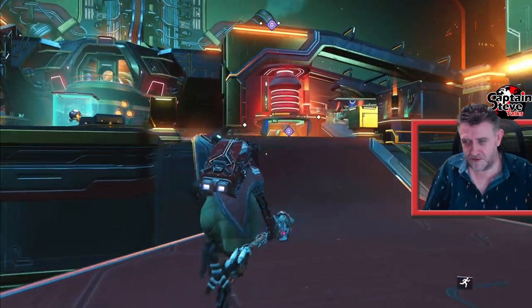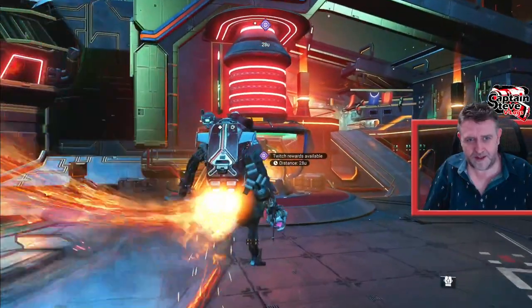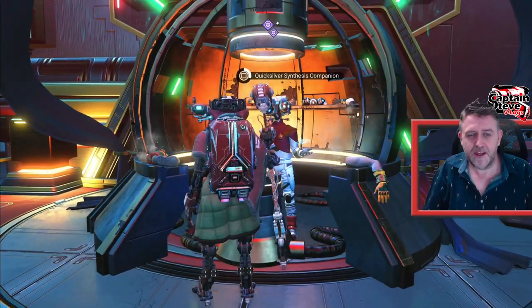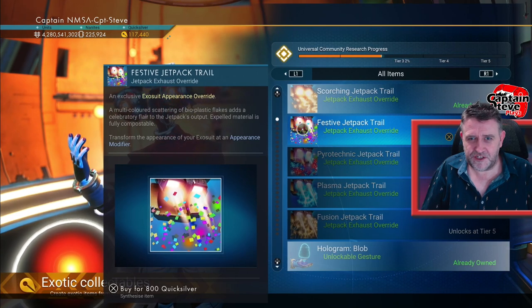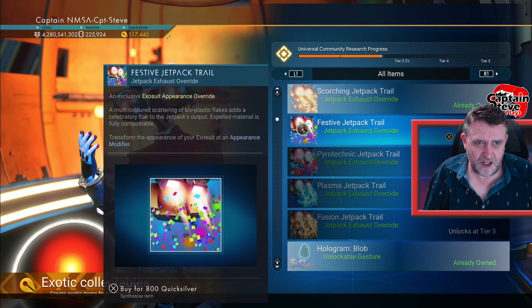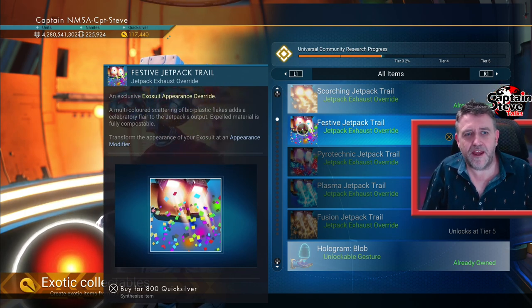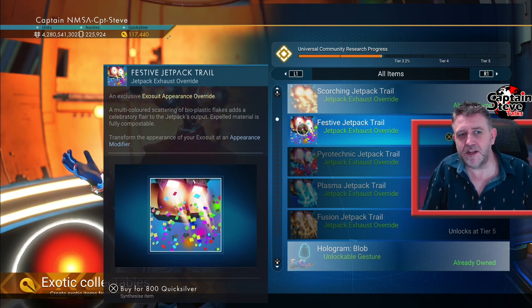There is a brand new Jetpack Trail that has unlocked. I'm already sporting one — look at that, that was an awesome one I just purchased the other week. This week we've got another one that's unlocked. It's this one: Festive Jetpack Trail, 800 Quicksilver. A multicoloured scattering of bioplastic flakes and a celebratory flair to the Jetpack's output. Expelled material is fully compostable.